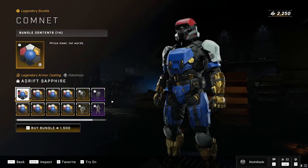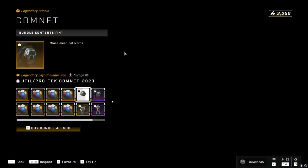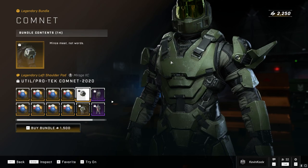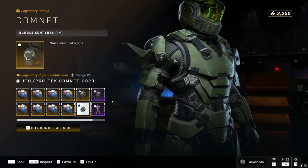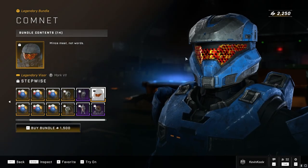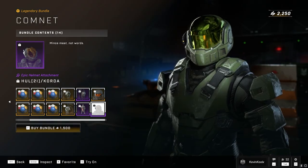There's also the calm net bundle which has a coating that's just all right. It does have some pretty cool-looking shoulder pads for the SPI armor — the Mirage IIC armor set — which looks unique and stands out. It also comes with a stance, a utility pack, a different visor, and a helmet attachment for 1,500 credits. Ultimately, I think this is a pass week for me.